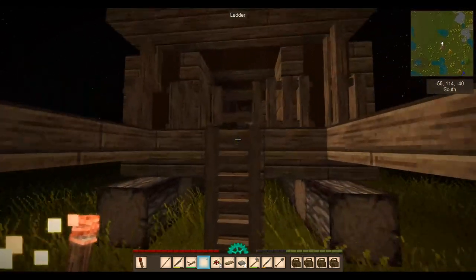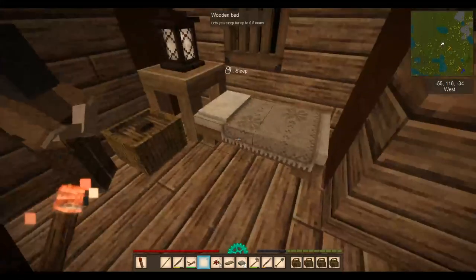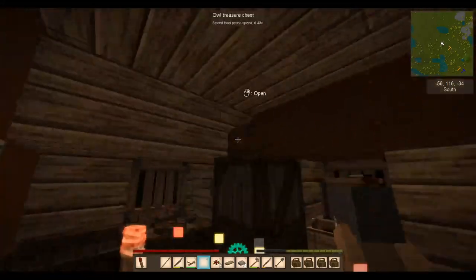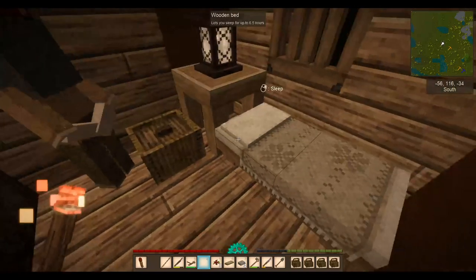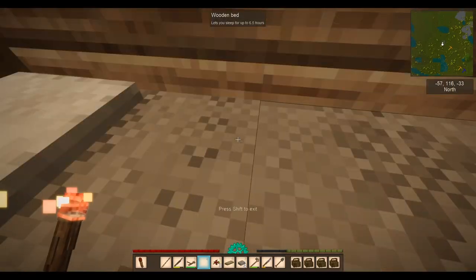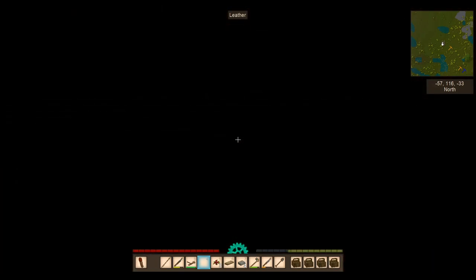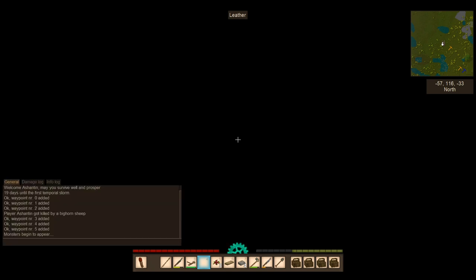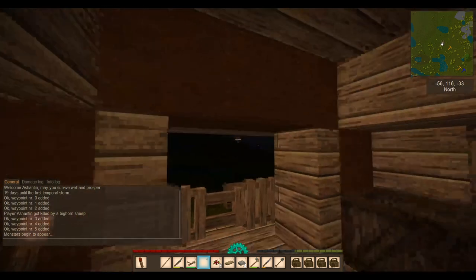Let's see if this trader's got a bed in here. Whatever you do, don't let the trader out — I mean, they'll stay in the area but it's easier to find them. None of this can be taken — even these beautiful gears. So just go in his bed, and you can sleep with a trader on the first night. You don't sleep the whole night — you sleep about six hours. But nonetheless it's a great thing to do. Monsters begin to appear. How nice. So much for the two days.